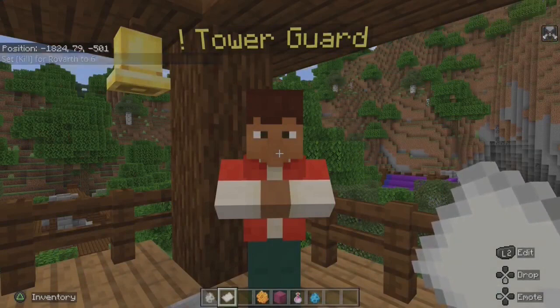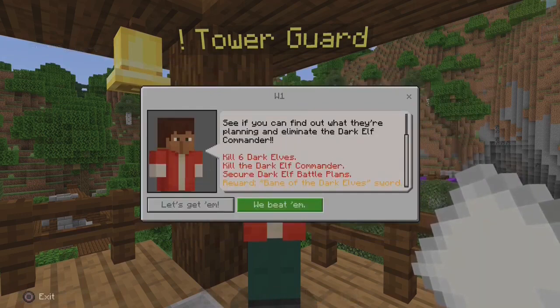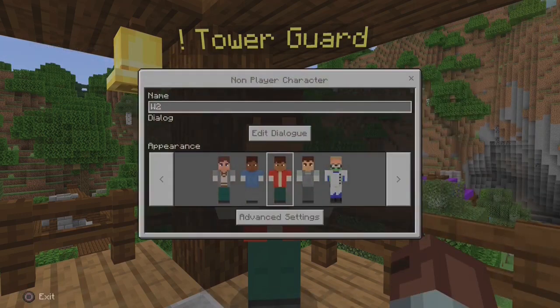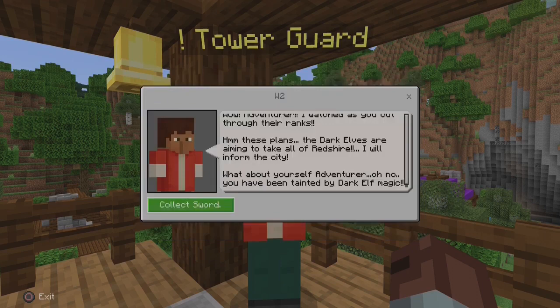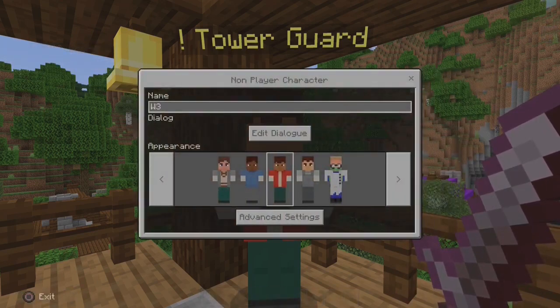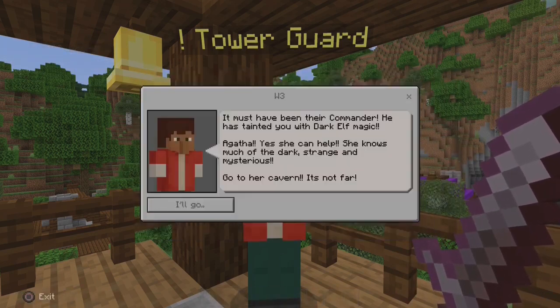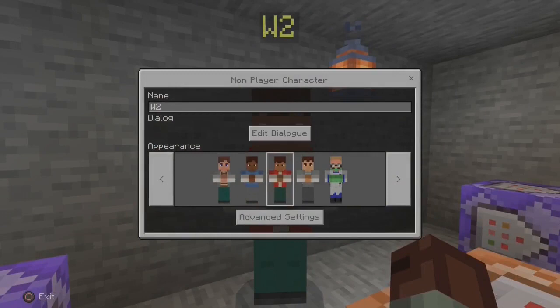The actual command for the reward has changed, so let's test it's working and once again review the changes. We target the player and then run the structure load.